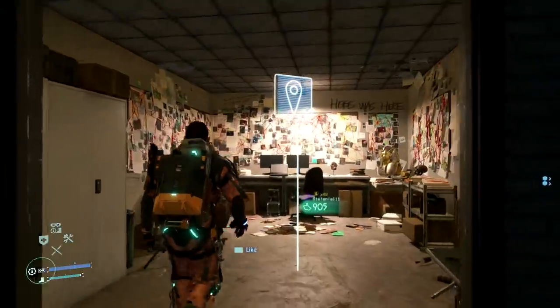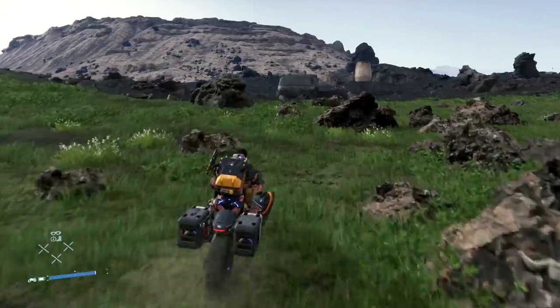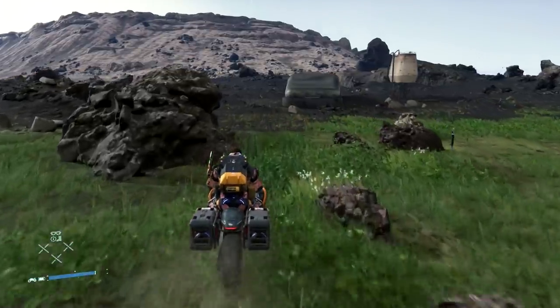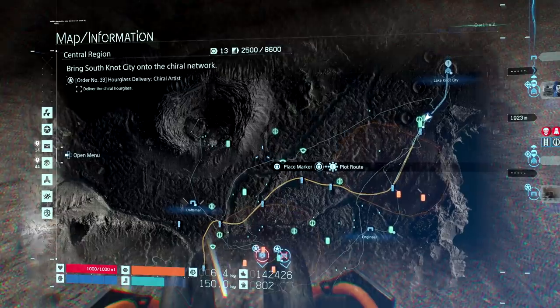The hidden location is a secret room for none other than the particle of God himself, Higgs, and is hidden surprisingly in plain sight — you just need to know when and where to look. Higgs' room is hidden in a prepper station in the central region just slightly west of Lake Knot City.